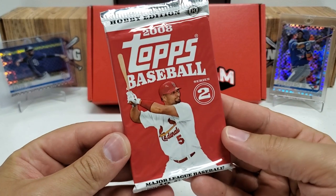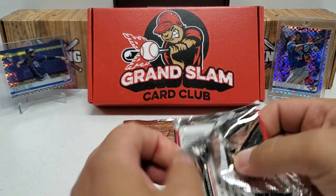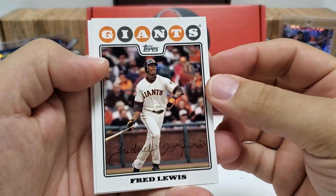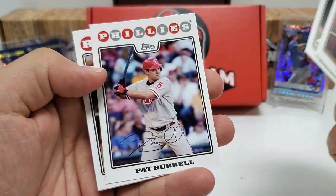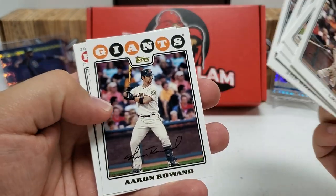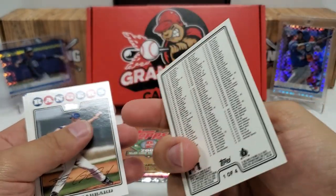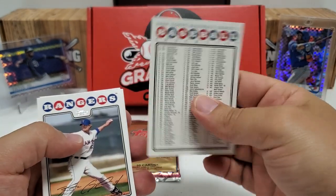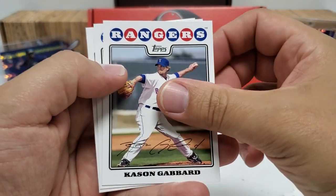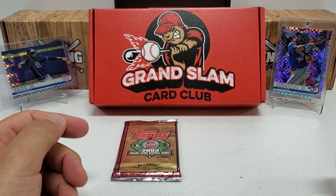2008 Series 2 — really turning back the clock now. Nice design for Fred Lewis, Hanley Ramirez, Pat Burrell, Alex Cora, Nick Punto, Joe Borowski, Aaron Rowand, the checklist. I'll tell you, the checklist — I know it doesn't have the vintage stock thing and all that, but it's got that vintage feel to it, it's a different type of card stock. Cason Gabbard, Jason Schmidt, and a Charlie Manuel Manager card — that's pretty cool, we don't see those too often anymore.